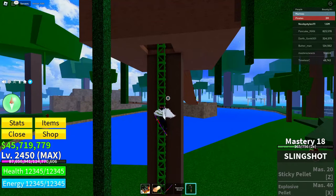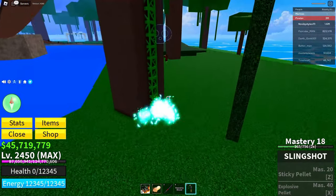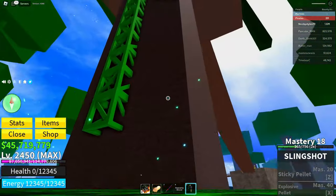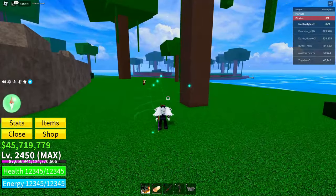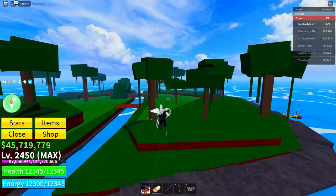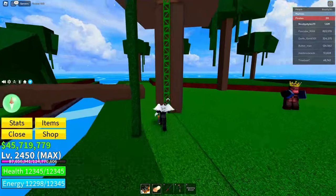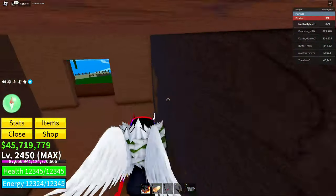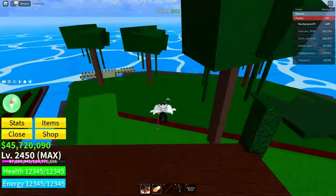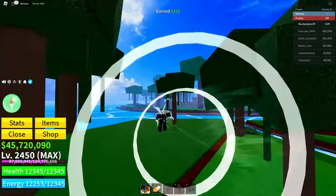Reset your character here. After that, go to the boss area of the map, go up the treehouse, and get the chest. Once you have the chest, go back to the Gacha.